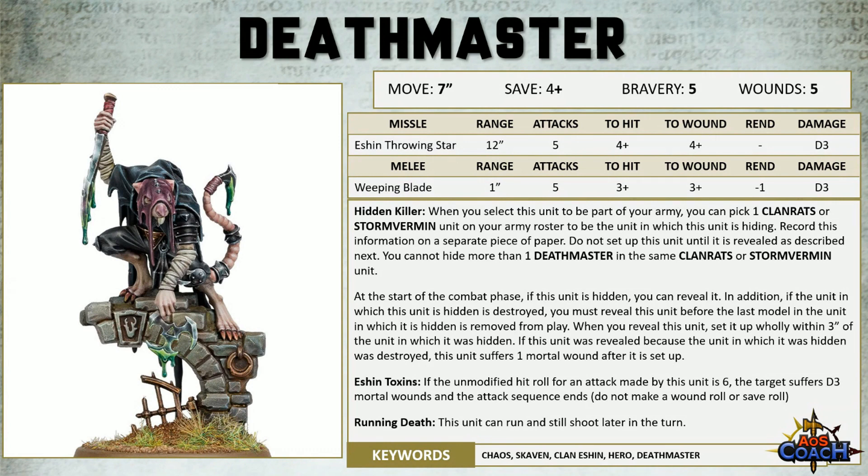When you're ready to reveal, at the start of the combat phase you can elect to reveal the Deathmaster. There is one exception: when the unit it's hiding in is about to be destroyed, so if you're down to your last Clan Rat or last Storm Vermin, you must reveal the Deathmaster before the last model is removed from play. When you reveal, you set it up wholly within 3 inches of the unit it was hiding in.